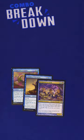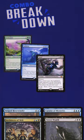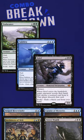Living End is a modern combo deck that works like this. Step 1: get creatures into your graveyard. Cycling and Evoke are great for this, with Grief being a great way to make sure there's no shenanigans from your opponent.